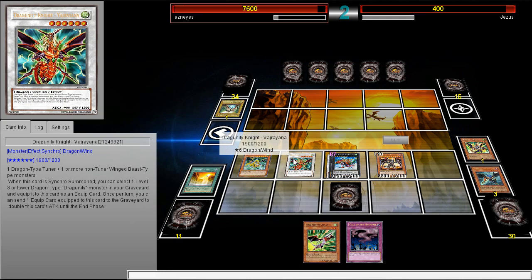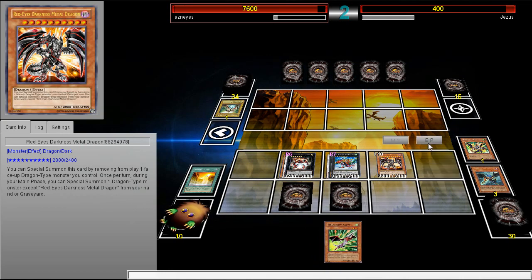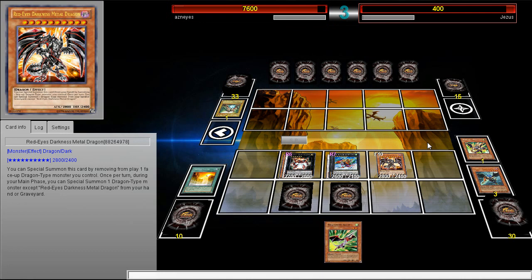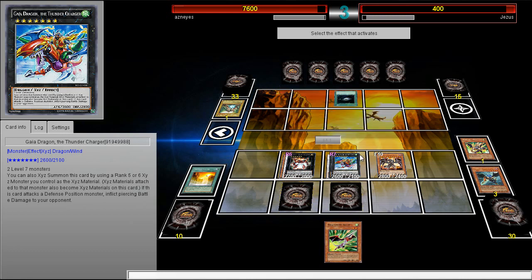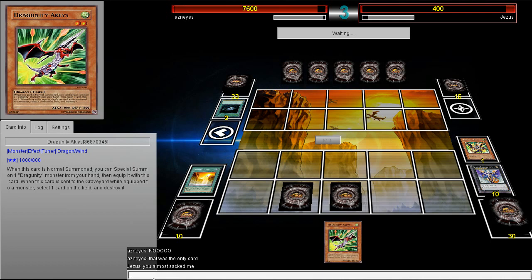I was really scared about time. We can go ahead and make a Balancer now, and at this point it's Dark Hole or GG. You guys can see the amount of pressure I can put on the field. I was kind of worried about time — if I went for another Atom and got out another dragon I might have lost on time. It's Dark Hole or GG for him. Oh no — that really was the only card. That guy sacked me.